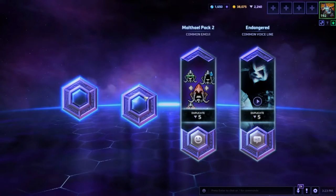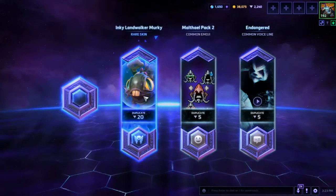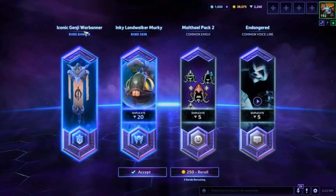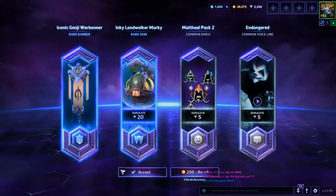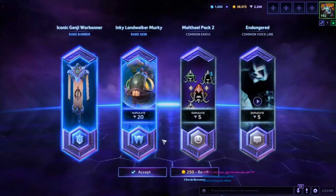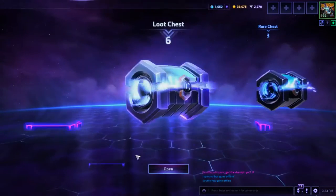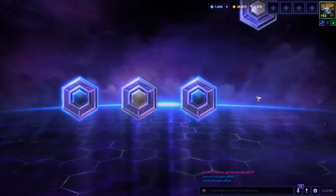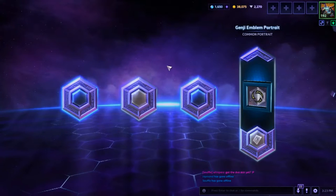And that's a duplicate too, and that's a duplicate too. Okay, Iconic Genji War Bun — I'll take it because that's a lot of shards. This one also has two rares: Genji Emblem portrait.